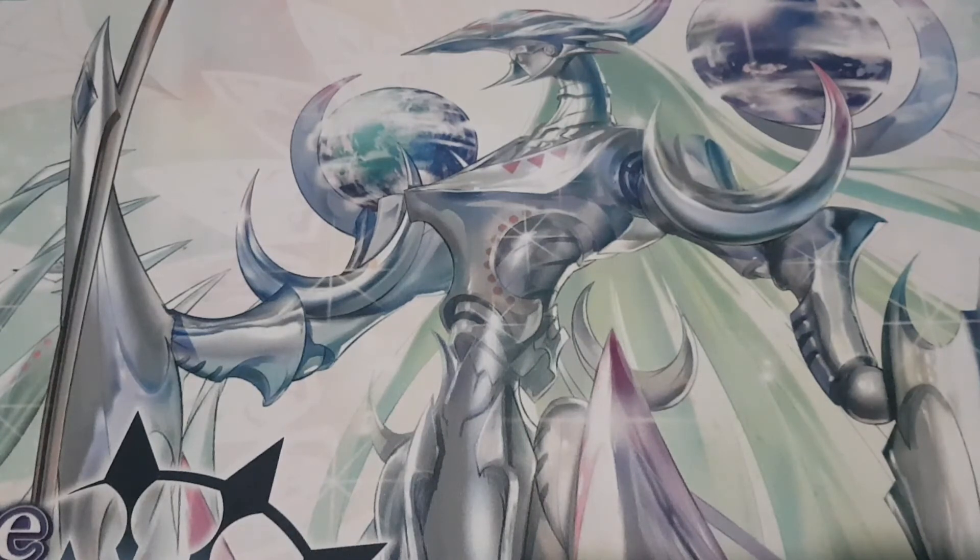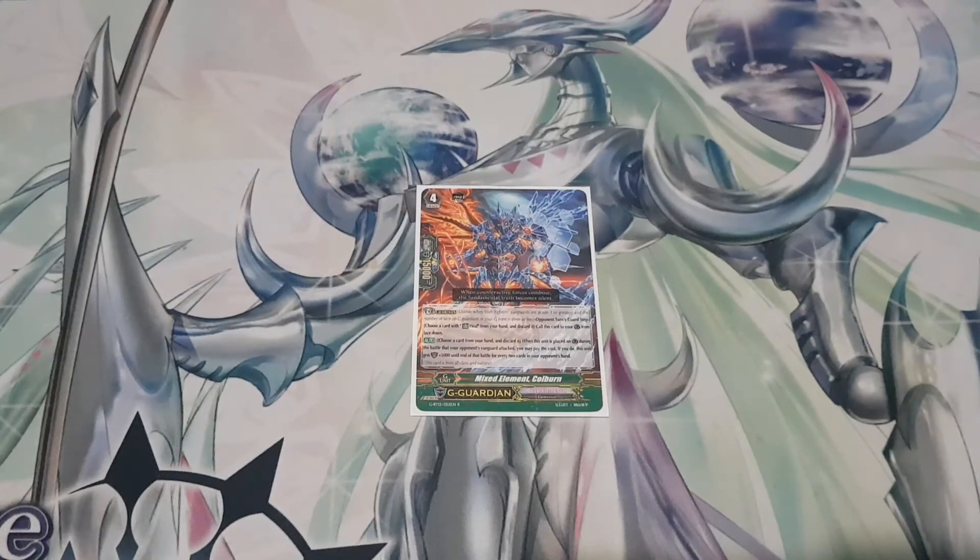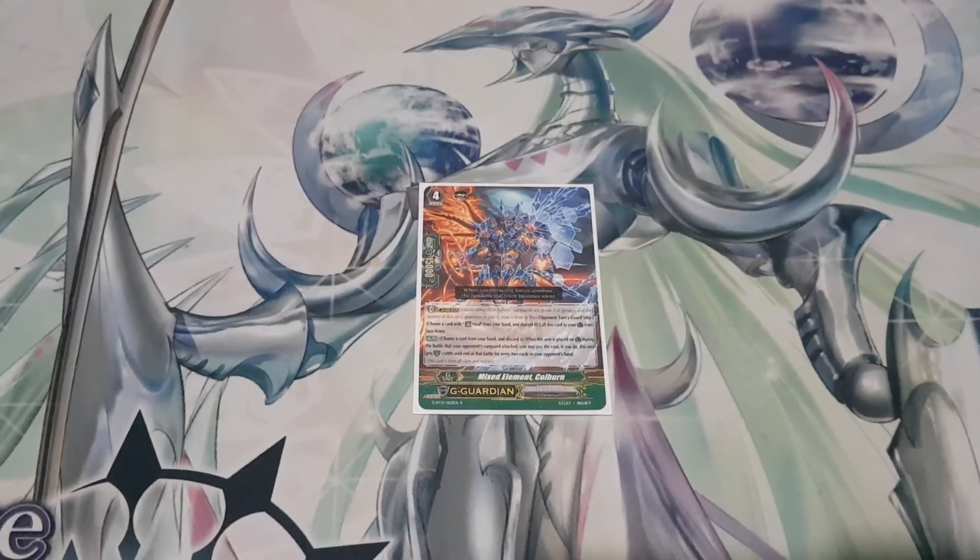Finally I play one copy of Mixed Element Colburn. Skill is: choose a card from your hand and discard it when this unit is placed on guard circle during the battle that your opponent's vanguard attacked. You may pay the cost; if you do, this unit gets 5,000 power until end of that battle for every two cards in your opponent's hand. It can hit really big numbers, especially against decks that draw a lot, and it doesn't require a Counter Blast. Plus his artwork is awesome — that alone was tempting. One of.